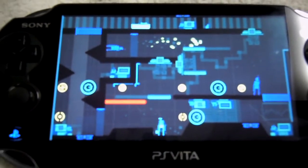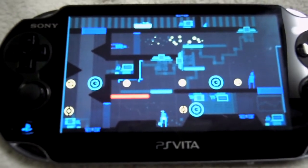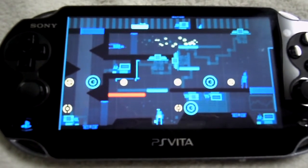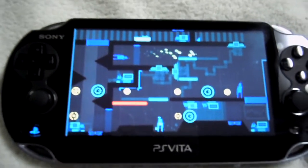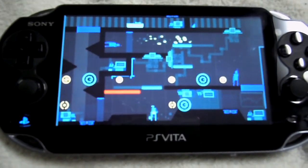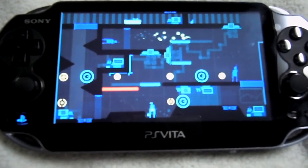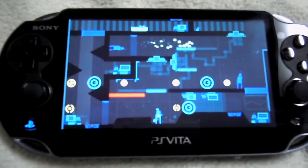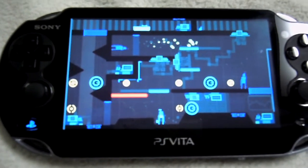Hey, what's going on guys, VT here. You're probably wondering what you're looking at — that's my Vita. I was going to show you my new Sound Shapes level called 'A True Puzzler,' but then I realized that if I played through it, it wouldn't be much of a puzzle. Since I make all my levels on the Vita and the cloud sync isn't working, I have to show you the editor on the Vita.